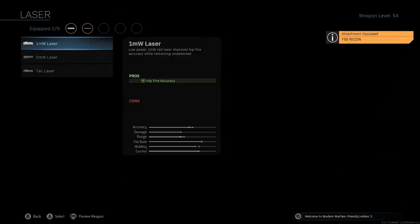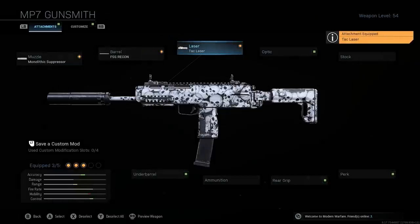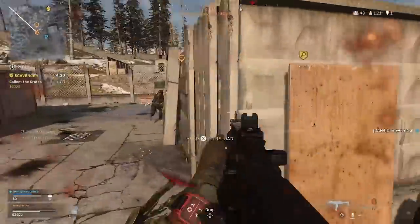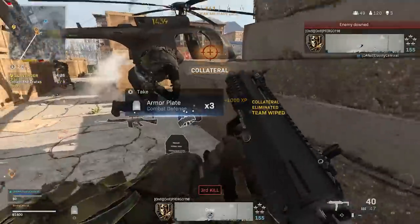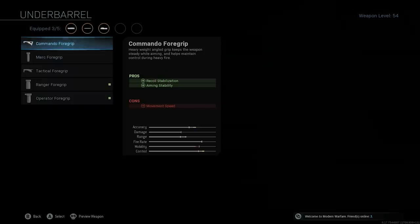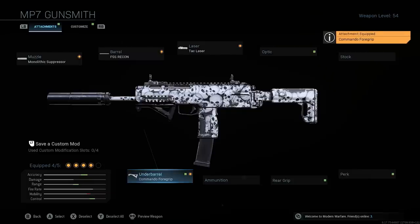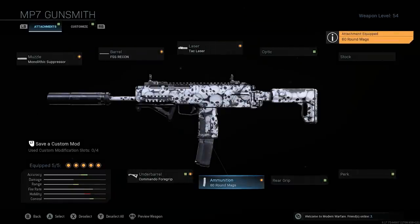You then want the recon barrel for increased range, bullet velocity, and recoil control. Then the tac laser for faster aim down sight speed, aiming stability, and aim walking steadiness — all pros with very little downside, since if you're aiming down sights with the MP7 you'll already be shooting anyway. Then for the final two attachments: the commando foregrip for recoil stabilisation and aiming stability, and a 60 round mag so you can take down entire squads without reloading.